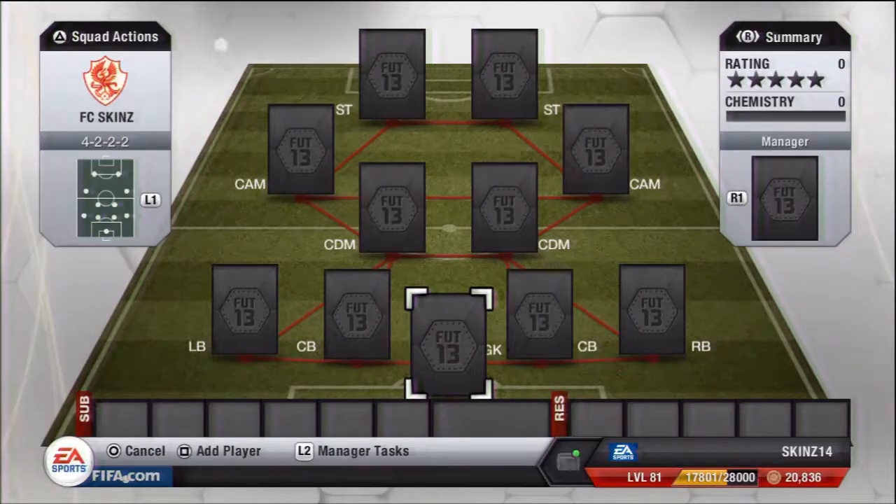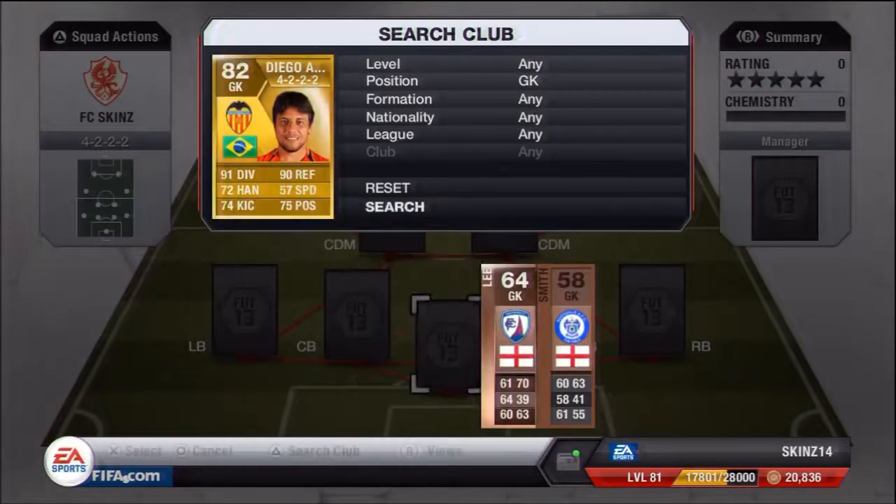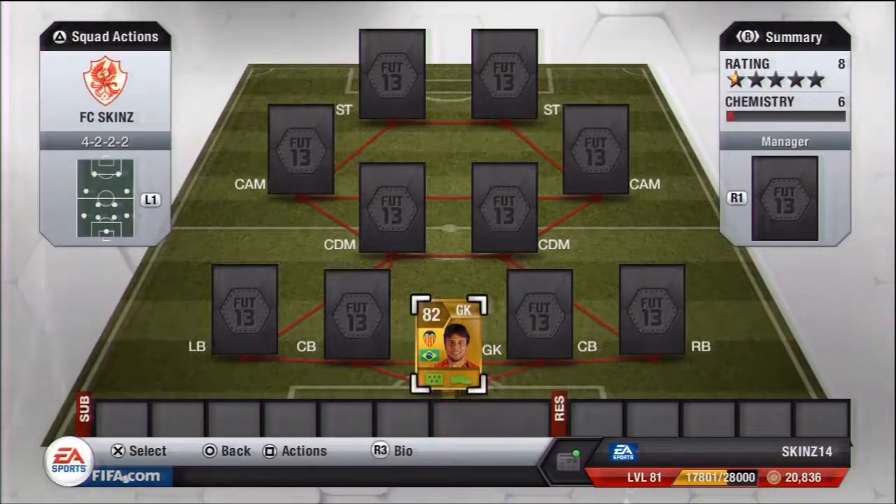That's the BBVA — the Spanish league with Barcelona, Real Madrid, Messi, Ronaldo. You know the deal, but we're not going to be having any of them. We're going to start off with Diego Alves. He is from Valencia, he is Brazilian, and he is an absolute beast.